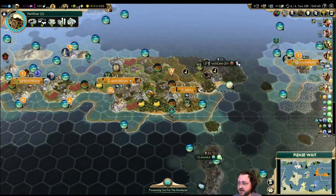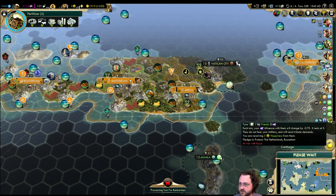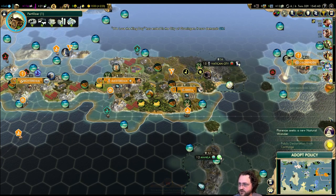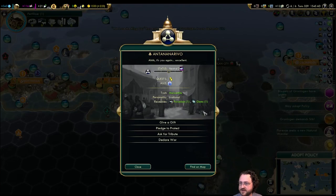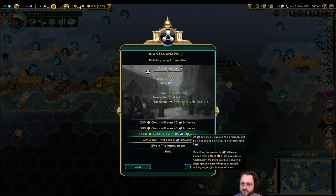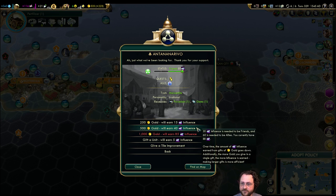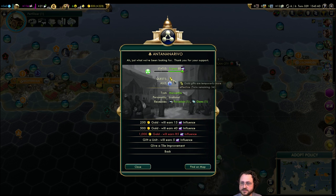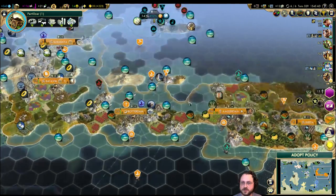220 gold per turn — yeah, we're making that money. Antananarivo still wants gold. I'm thinking I'll send a 1,000 gold bribe now because while it won't ally us, it'll give the extra five influence right now and put me in the right position to do more work later. In fact, I could steal them away from Byzantium completely, which I think is a good idea — so that's efficient, and that's another ally.